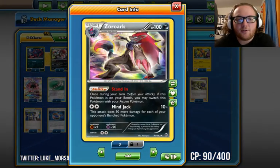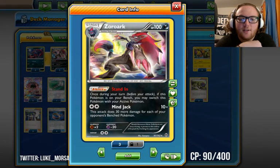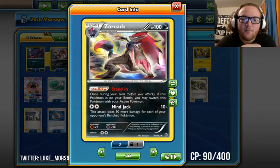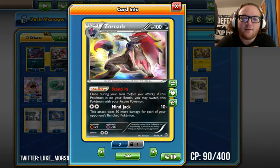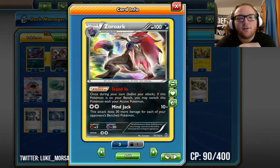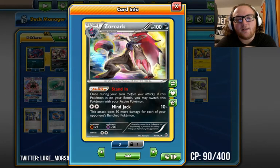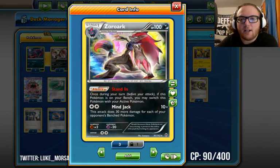We run two of the Zoroark with Stand-In because its Mindjack attack is great. It does 160 if your opponent has a full bench — 190 with a Choice Band. Stand-In is a really good ability because you can attach a Float Stone to this Zoroark, use Stand-In, and then retreat to whatever you want to have in the active spot.